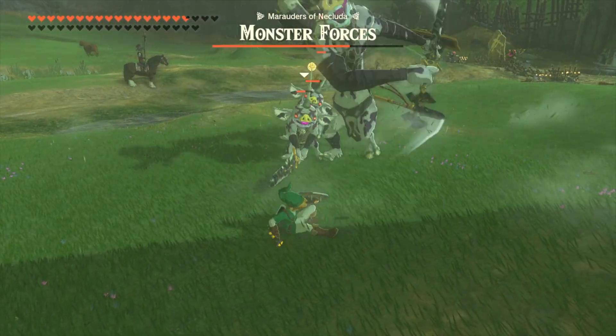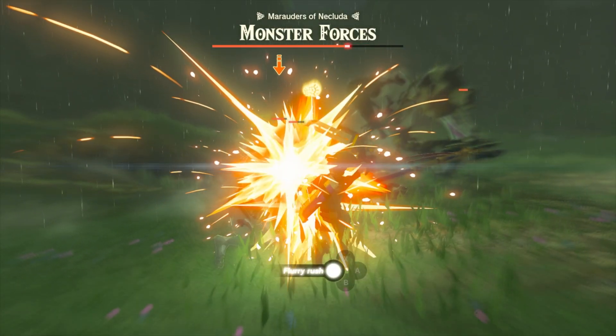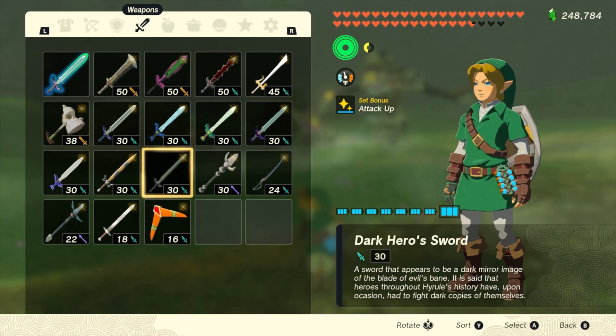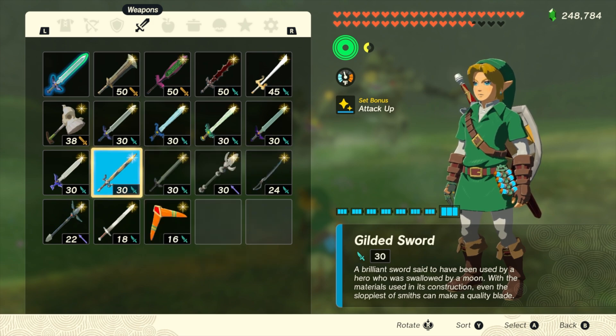I'm going to die — holy crap. I did not expect to run into this. We've got to do these Majora's Mask weapons justice. Oh wait, my Razor Sword broke! Okay so my Razor Sword just broke. I thought the weapons in this mod didn't break. I'm wondering if maybe it's just the Razor Sword that breaks, because it does say after 100 hits the Razor Sword breaks in Majora's Mask.